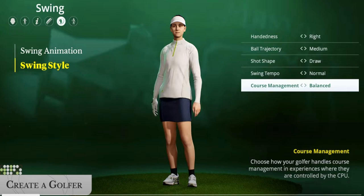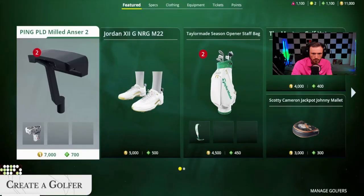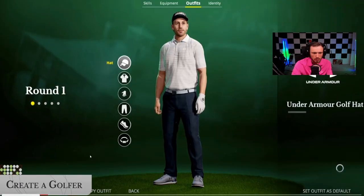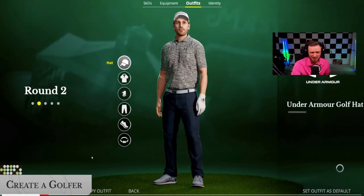There are a few options there — this is really really cool. Then equip your golfer with clothing and accessories, rock a new fit for each round. We saw customizing golf bags, a whole bunch of clothing and accessories — golf bag customization. That's really cool, that's something I wish 2K had.